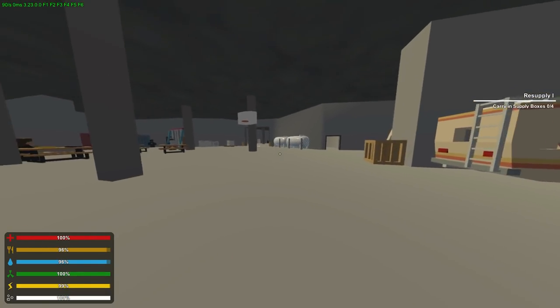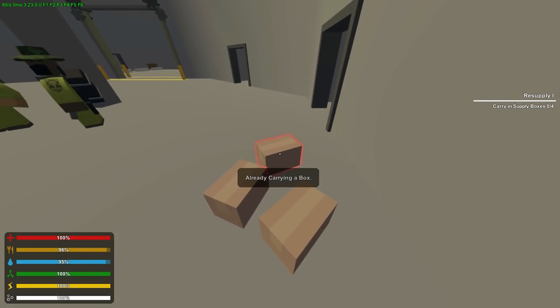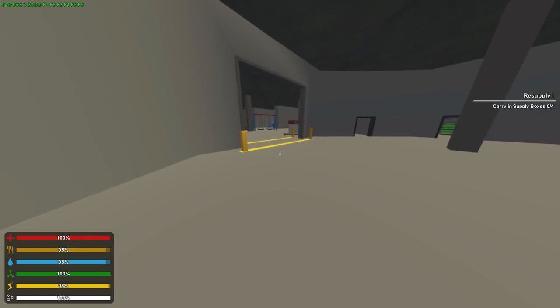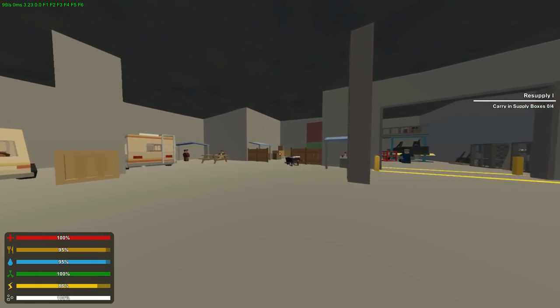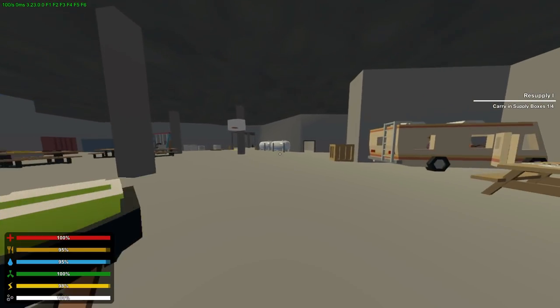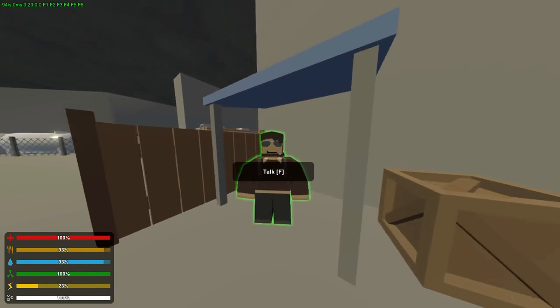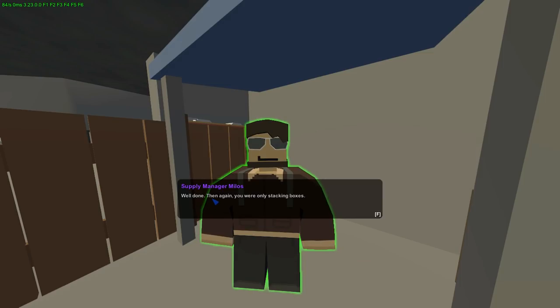The garage door is opening. The supply boxes are right here — simple enough. We have to take trips. Let me just do this quickly. One more thing: you restore the supply and a little green box will pop up. After four trips, we get a saw. Nice — you're only stacking boxes, time to earn your keep.